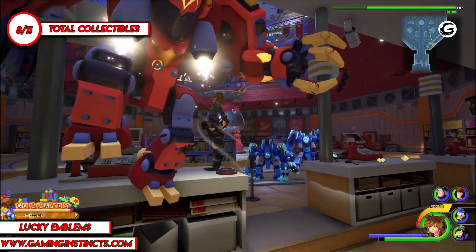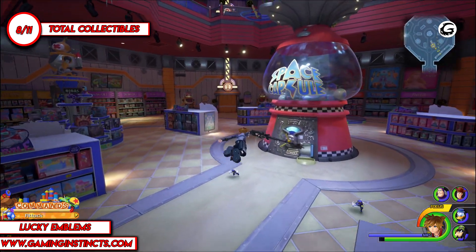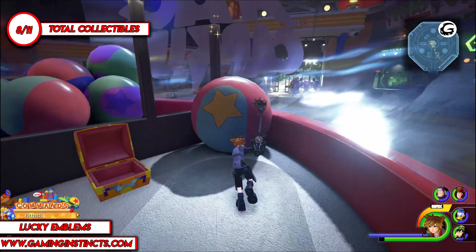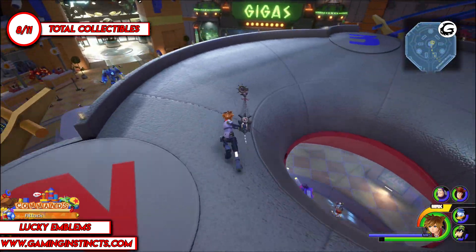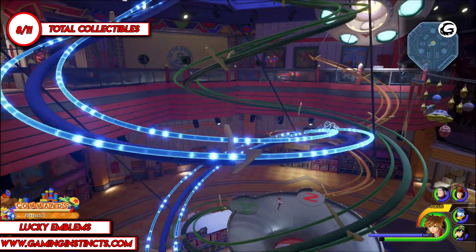After that, you wanna go to the space capsule to get to the top floor. Climb all the way up. Once you're here, take the blue railing to get to the third floor. You're gonna get three emblems here.